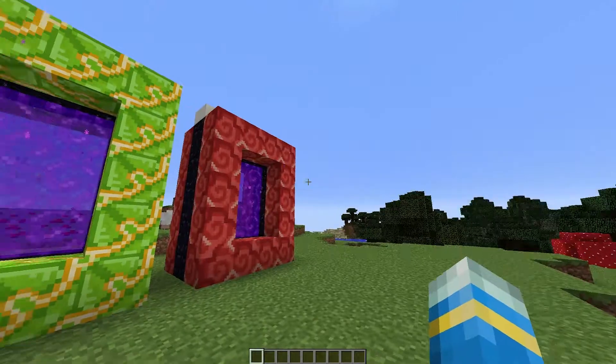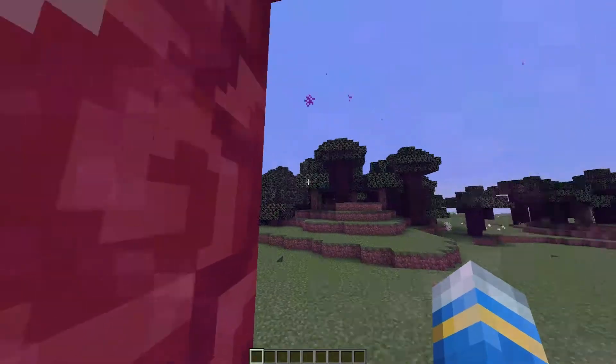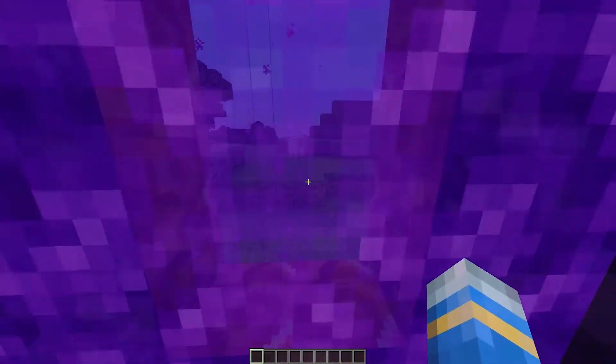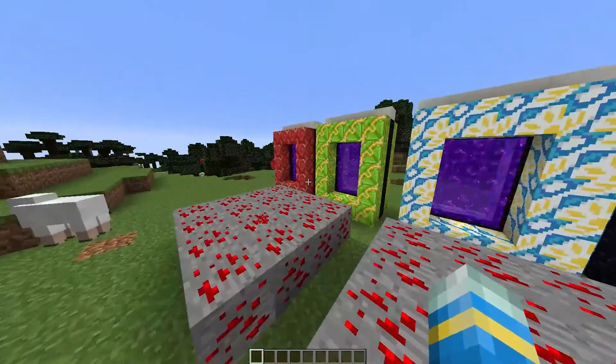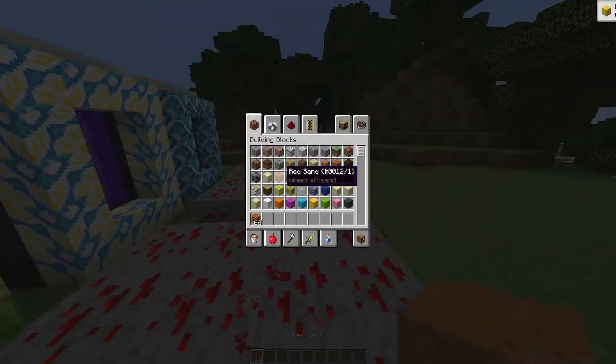So it goes from blue to red and back to blue again. It's a very small network, but there you go. As you can see, we went from the blue one to the red one. If we go in red, we will go back to blue. Very straightforward. I read on the Spigot page that you can also use this to transport items, which sounds pretty cool.